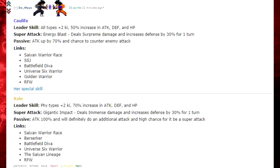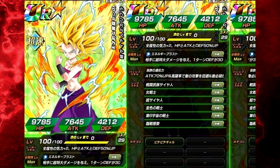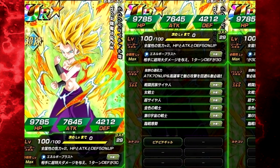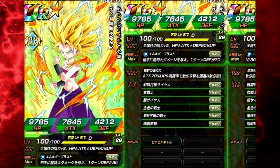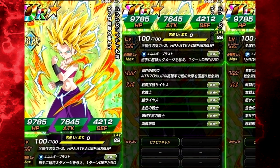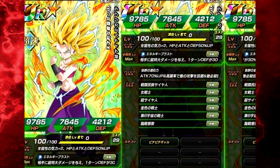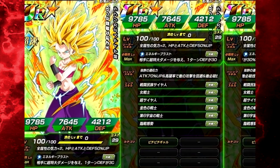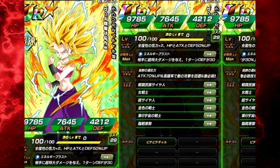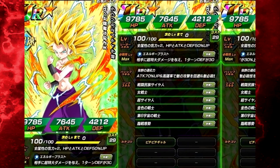Caulifla — look at this art, it's pretty freaking cool. I think they actually got the art for both of these characters from the episode a couple episodes ago in Super, not from the Tournament of Power. They both look freaking badass. Her leader skill has all types, ki plus two, and 50% increase to attack, defense, and health. That's actually not a bad leader skill for all types if you guys don't have it.